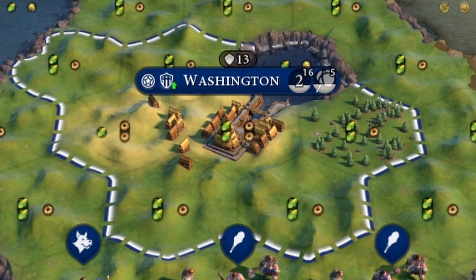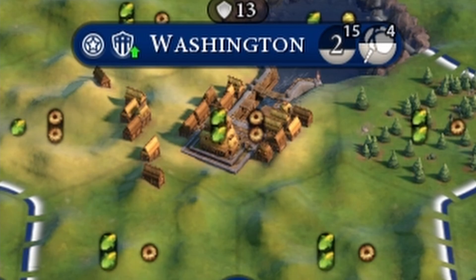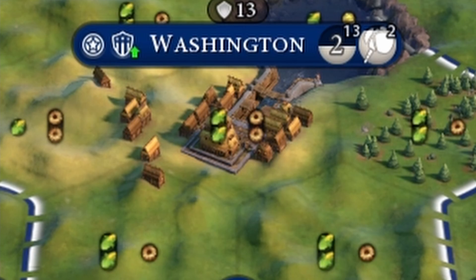The next thing to consider is the starting location. We have a pretty good starting location here — two food and two production, plus the palace adds an additional two production for the capital city. Since the base food you can ever have in your city is two, we decided to double it to four and ran a simulation. By this graph, if you work the three food one production tile first, it catches right up around turn 12 in terms of production, then starts going ahead around turn 20, and just keeps going.